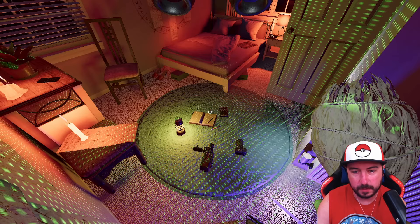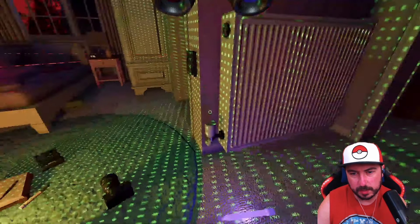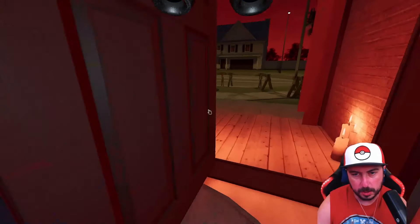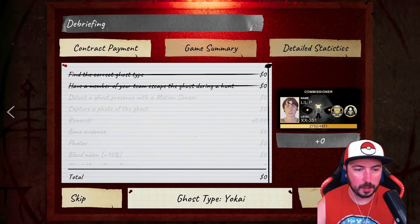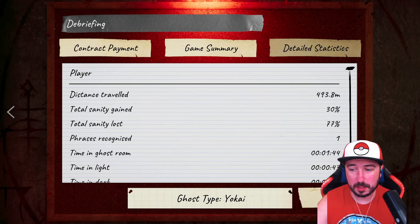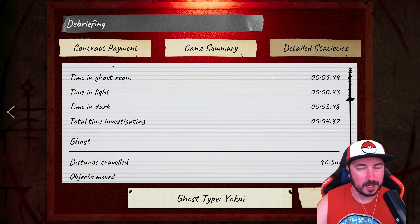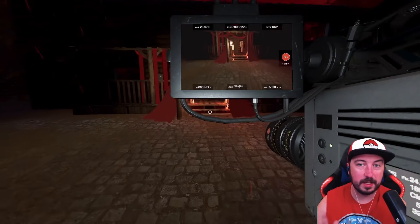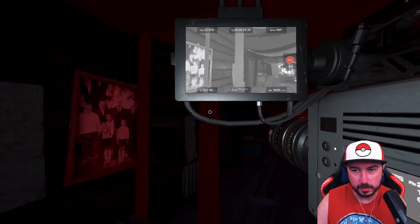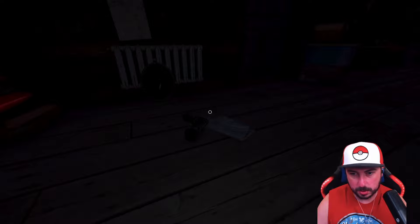Keep in mind that during blood moon your sanity drains faster and ghosts are also faster - about 125% speed - so be mindful of that. I'm leaning toward Onryo right now; I think we would have seen dots otherwise. We went for it and it was actually a Yokai, so we got it wrong. We still got seven points though, and we were in there for four minutes 32 seconds.